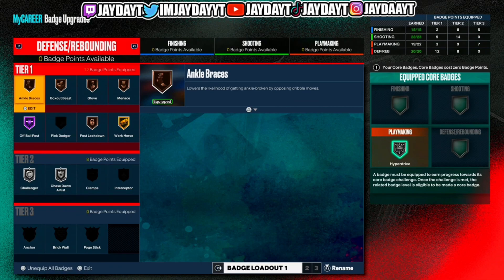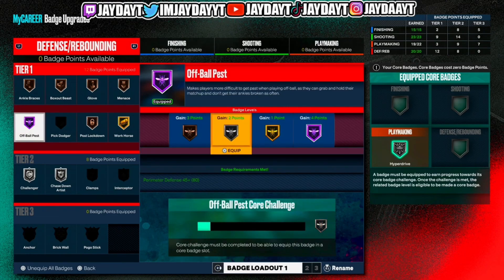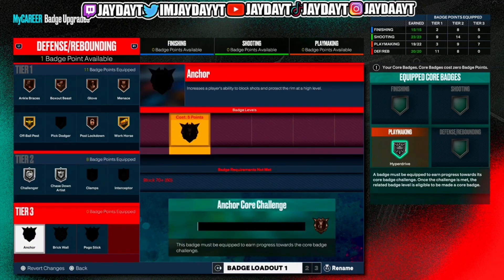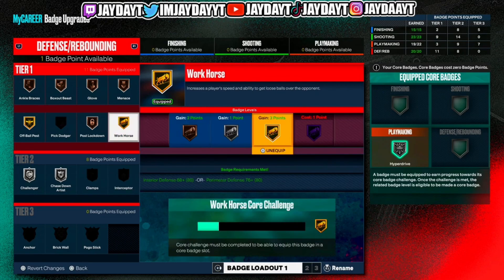For the ones that don't get hall of fame defensive, I'll show y'all what you can use. Workhorse — put it on the highest tier it can go: gold, silver, or bronze, whatever the highest is. I recommend doing that because this badge works really well. You get a ton of loose balls; if you pluck somebody you will get the ball faster than the opponent. It also works on silver too, so you don't really have to put it on gold, but if you want the highest I recommend it.